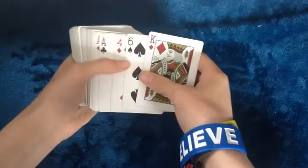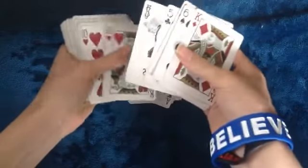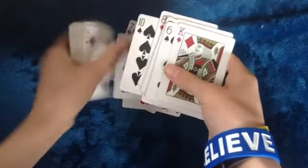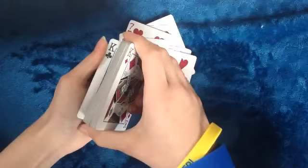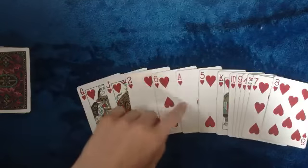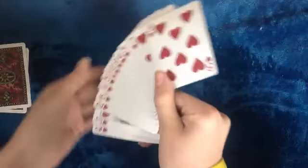Now let's go ahead and take out all the hearts in the deck. Let's get all these hearts out here — a nine, a four, a three, a seven. Okay, I think this is all the hearts in the deck. One, two, three, four, five, six, nine, ten, twelve — yeah, all right, so these are all the hearts in the deck.